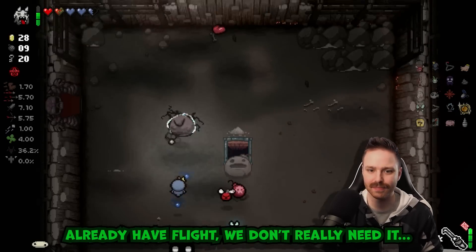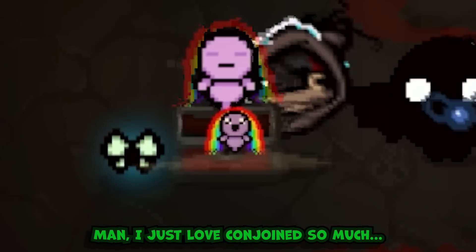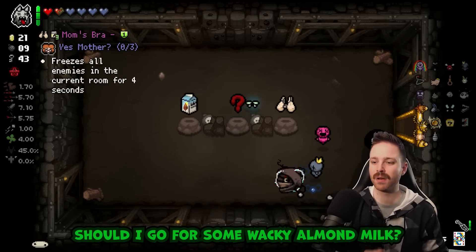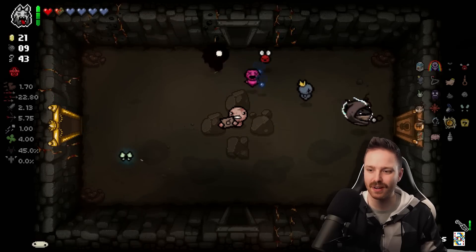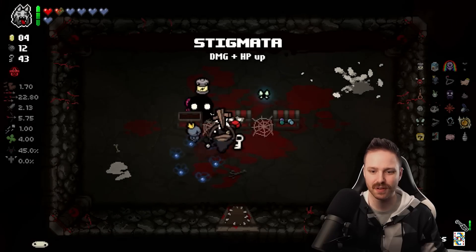Angry fly - could go for Beelzebub but I already have flight, I don't really need it. Well, there's our Beelzebub anyway. Rainbow baby - I just love Conjoined so much. Animation item rooms - but I go for some wacky Almond Milk, might work out with my Jacob's Ladder. Let's do it - I'm not running a streak so let's have some fun.